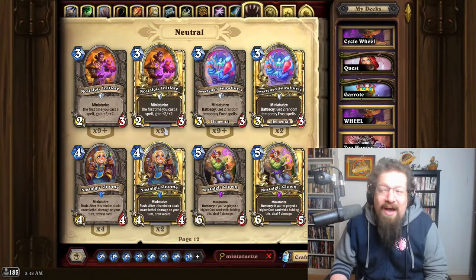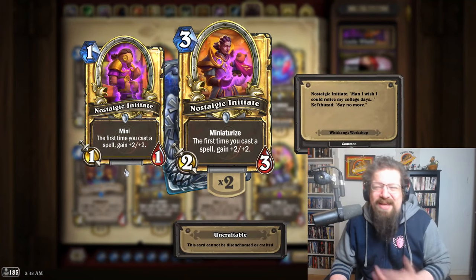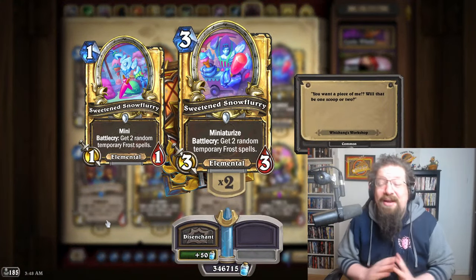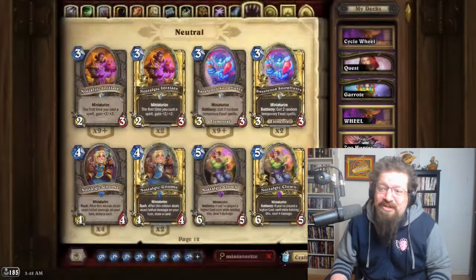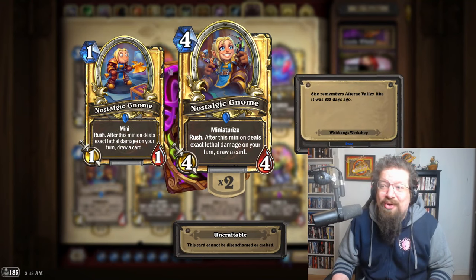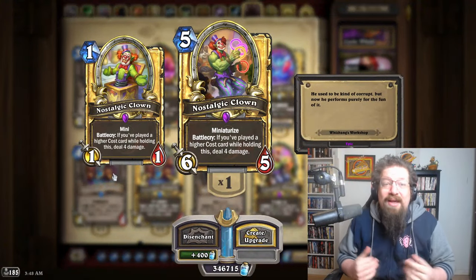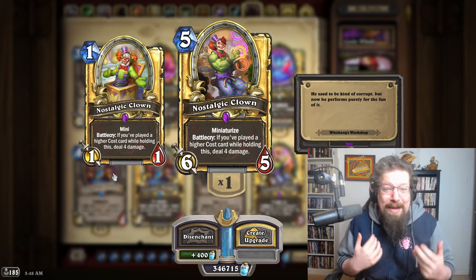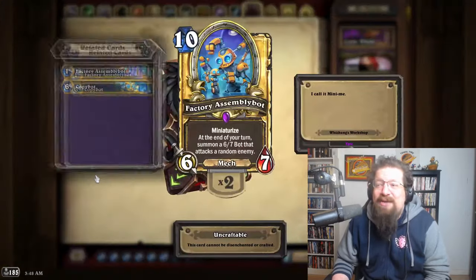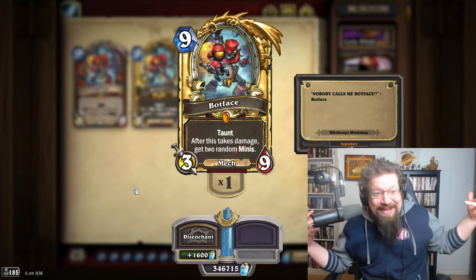Neutral-wise we haven't seen a ton of play. Nostalgic Initiate is a throwback to Spellburst — cool but just stats, and that's not going to cut it these days. Snow Flurry has seen a little play in Wild Quest Mage, getting those frost spells. Nostalgic Gnome isn't very good on ladder. Marina is really good — getting those card draws and Honorable Kills. Nostalgic Clown is probably the best of the bunch: with Brann Warrior you can Zola it and deal a bunch of damage for an OTK. And Factory Assembly Bot costs ten mana and is not very good.